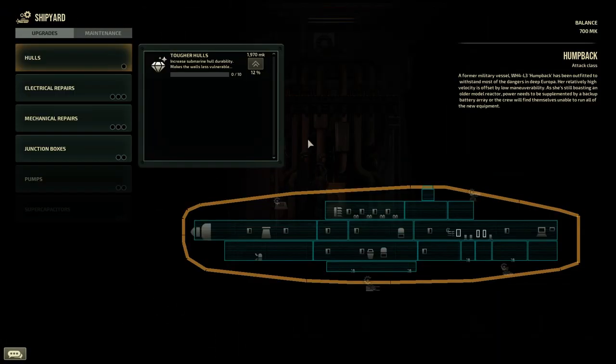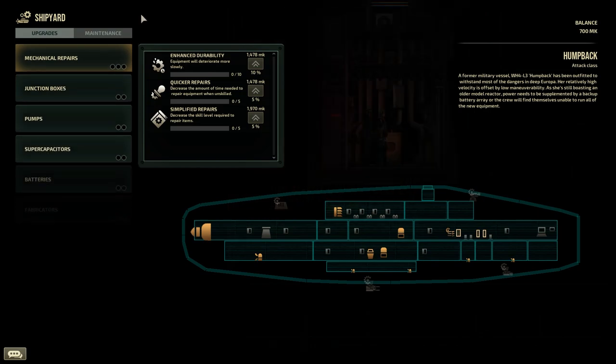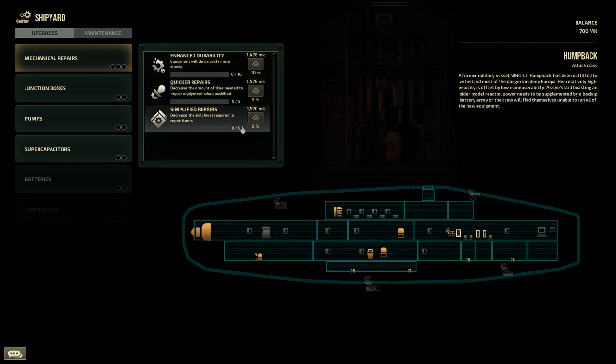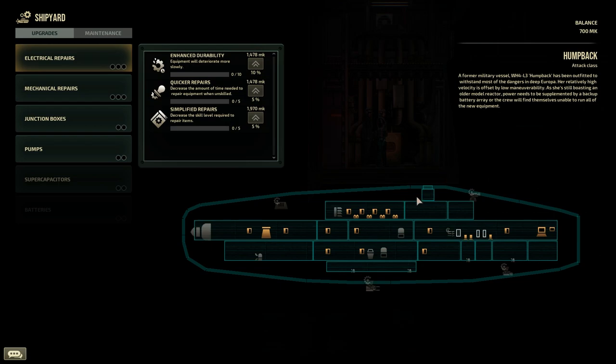Next is a small but welcome update: ship upgrades. Ship upgrades from vendors at stations have been modified to make it more streamlined and easier to upgrade your ship. The main change is to mechanical and electrical systems. Before, you had to upgrade the durability, repair speed, and level difficulty decrease for each system. This has now been taken out of individual systems and now applies to all systems that are either electrical or mechanical. All upgrades also now display the percentage modifier of each upgrade, giving you a better informed choice of the value of each upgrade.